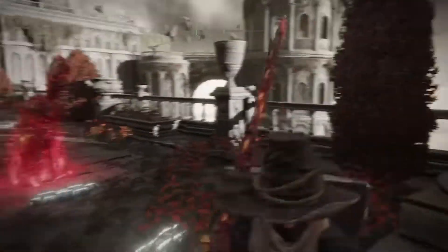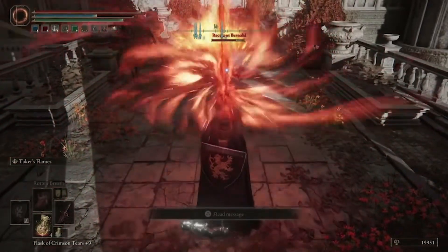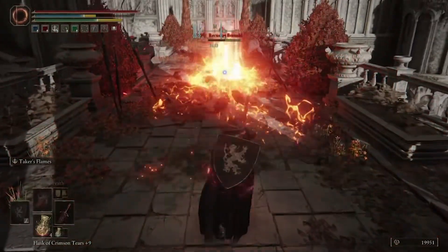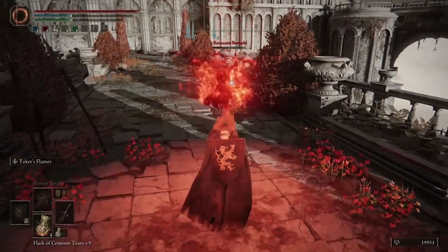As long as you have the Blasphemous Blade, as soon as he comes out of the ground during his summoning, go ahead and have your Blasphemous Blade skill ready to go, which is a forward slam with a fire pillar that comes out in front of it.